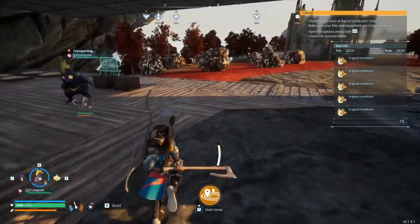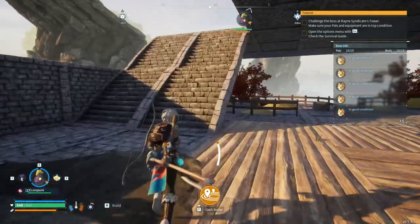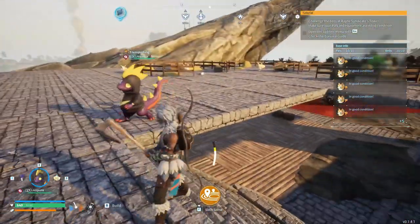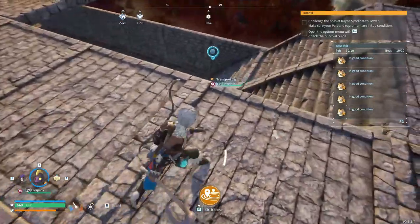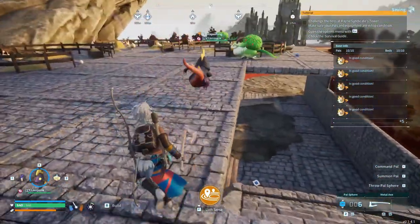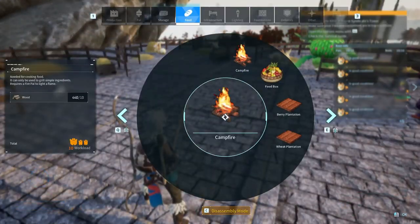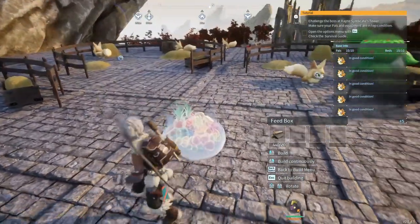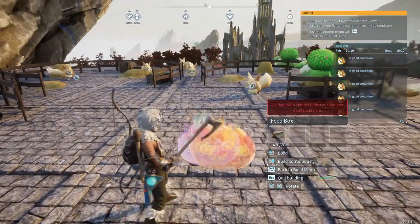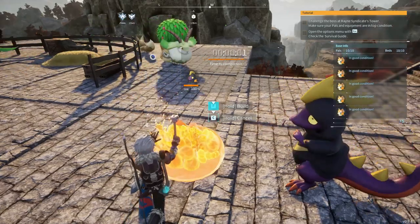We need to increase the base capacity to get more Vixies working, and other creatures too. They don't have food - we need to put a feed box up near them. One of them is carrying a palosphere but gave up halfway, then got berries instead. Let's put a feed box right here in the middle.